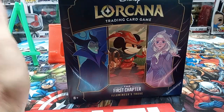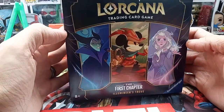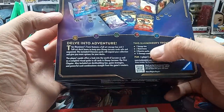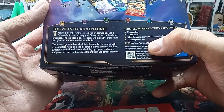I haven't been able to do any videos on them until now. Today at my local Target they had the Illumineer's Trove boxes and some single packs. I picked one up and let's open it. There's one storage box, two deck boxes, eight booster packs, and 15 damage counters in each of these Illumineer's Troves.